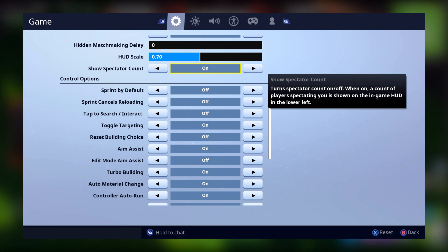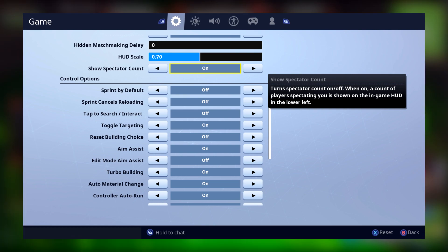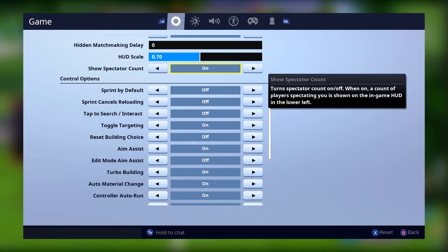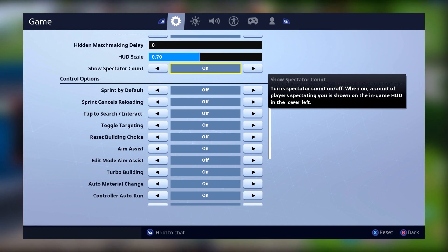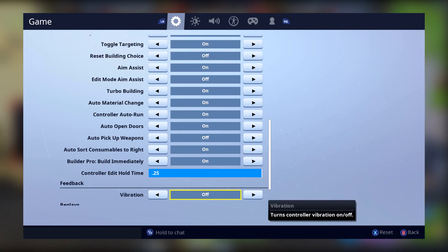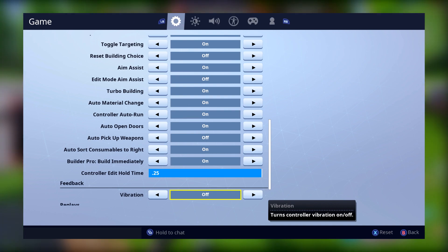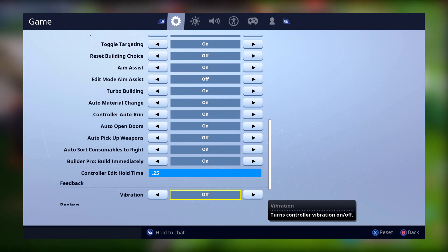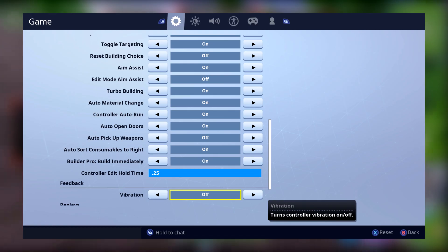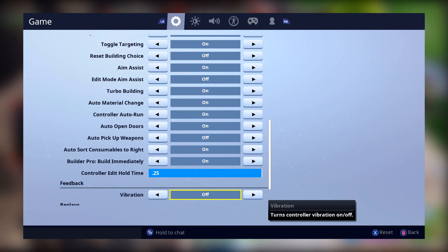I need to address these settings as well: sprint by default is off, sprint cancels reloading is off. I prefer to run when I need to and reload later. Toggle targeting is on — that's just what I've grown up with, but on controller I have it off. Aim assist is on because that shit's a gem. Edit mode aim assist is definitely off — it's shit when it's on. Auto open doors is on because it saves me that second between life and death. I hate auto pickup weapons — it fills my inventory with shit. Autosort consumables to the right is really useful, definitely on. Builder bro build immediately is definitely on because it feels like no turbo building when it's off. Controller edit hold time is at max because I have an instant edit button. Vibration is off — why the fuck would I have that on?